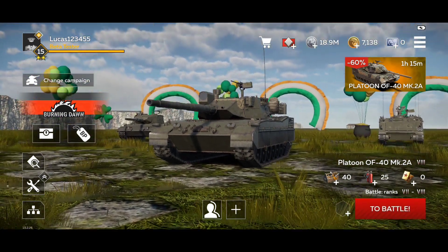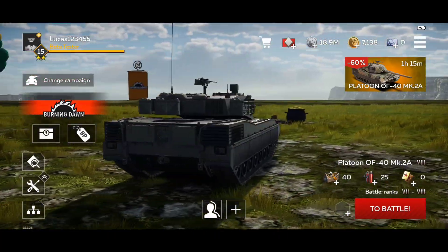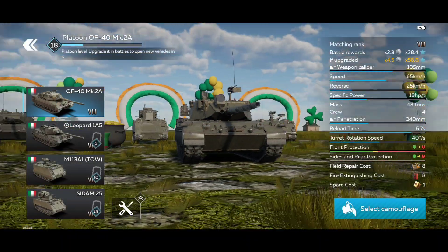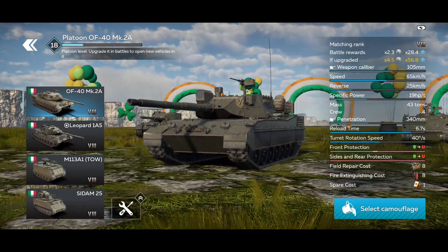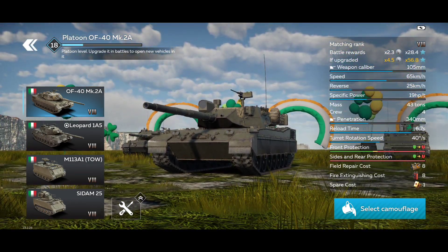The OF platoon — the pizza tanks, as players like to call them — are also very fun and interesting. The OF-40MK2A is technically a modified Leopard, but this vehicle has a different personality. It has the same 105mm caliber, top speed 65 km/h, reverse 25 km/h, and the same reload.